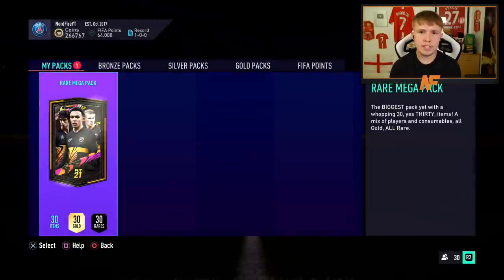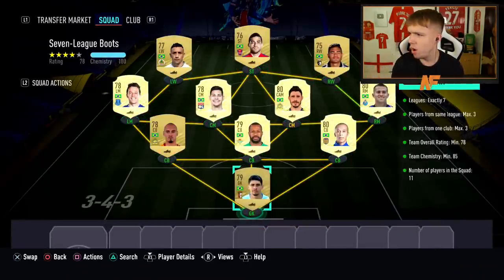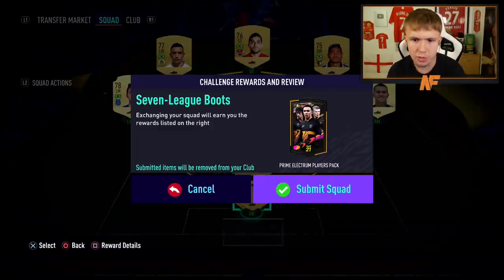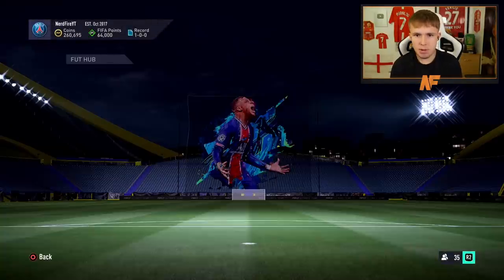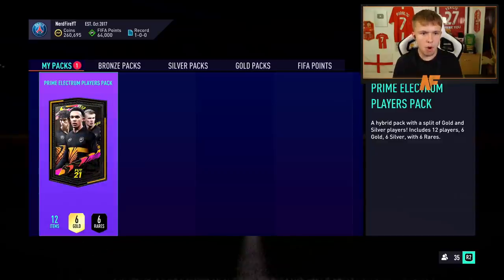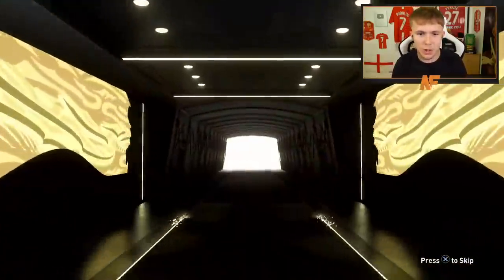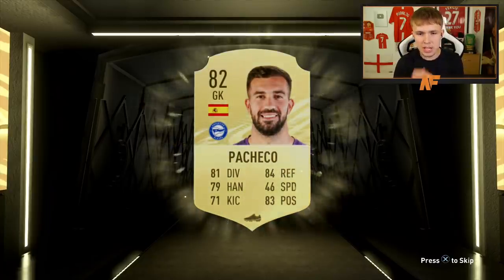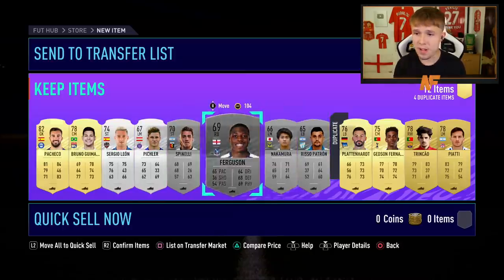Next up we've got the Seven League Boots SBC from the Hybrid Leagues. We're putting in basically a full Brazilian team. The requirements are exactly seven leagues, max three players from the same league, max three players from the same club, 78 rating, 85 chemistry, 11 players. Let's submit it for the Prime Electrum Players Pack. It's not a walkout, not a boards. It's going to be Pacheco — maybe something behind him with a bit more value. No, not at all.